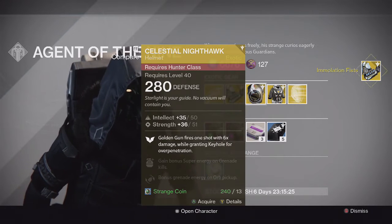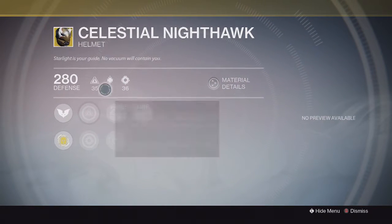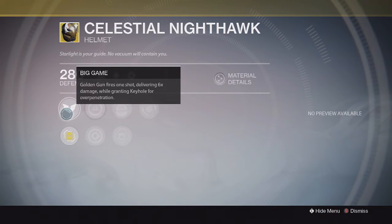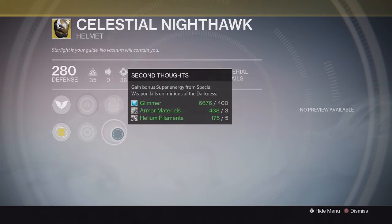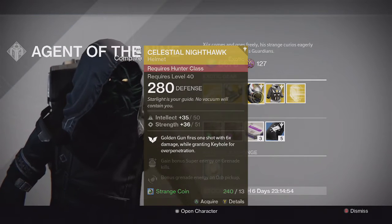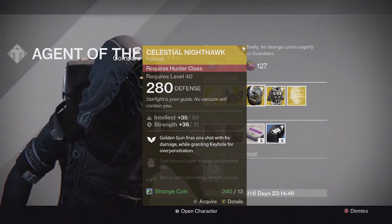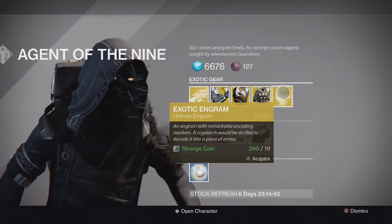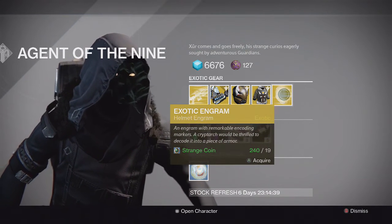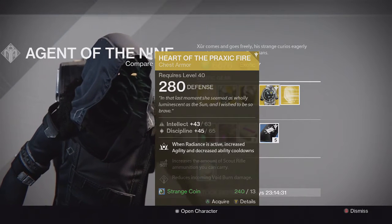For the Hunter we have the Celestial Nighthawk helmet — this is the year two version. It has intellect and strength, and the special perk is exactly like year one: Golden Gun fires one shot delivering six times damage and grants Keyhole for over-penetration. We also have more super energy from grenade kills, more super energy from special weapon kills on minions of the darkness, and bonus grenade energy from orbs. I've heard Celestial Nighthawk is pretty good against Oryx in the raid. You can pick it up or try to roll a higher light version — if you're above 300 light you may get a 310.